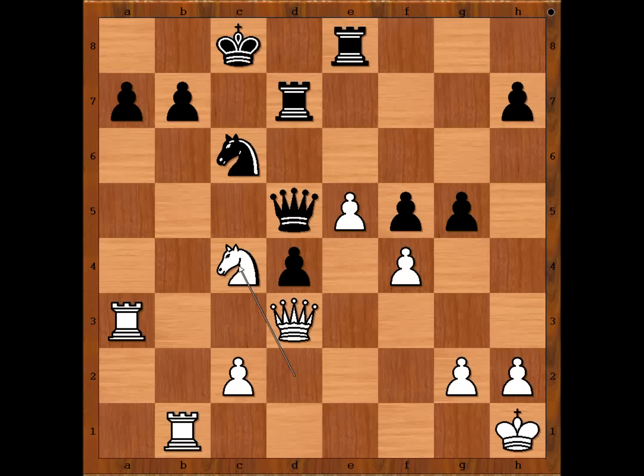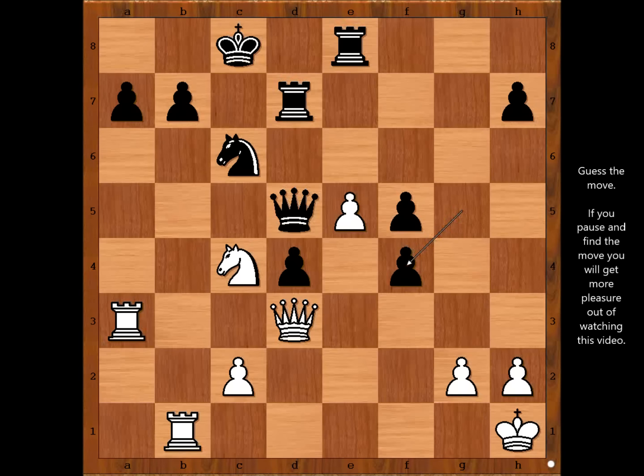Black to move. Black has a very simple plan — he intends to open the g-file, to play rook to g8, and to deliver checkmate on g2. A very deadly plan. So we have pawn takes pawn. This is the most interesting position of the game — what would you do? Please pause the video and find the best move for white.